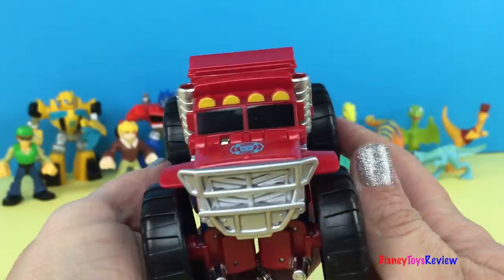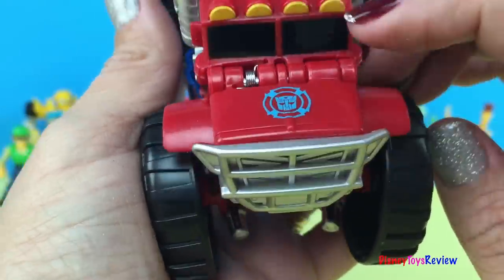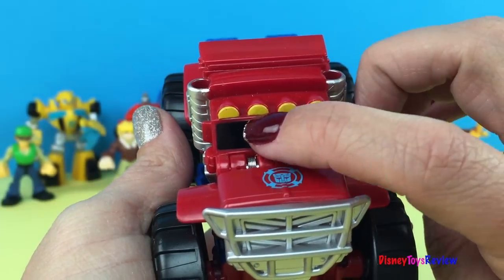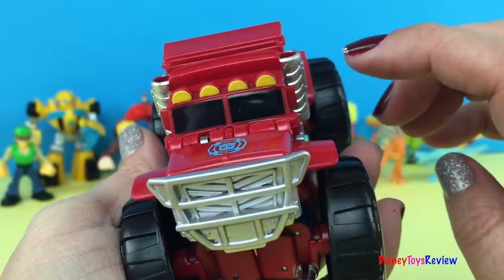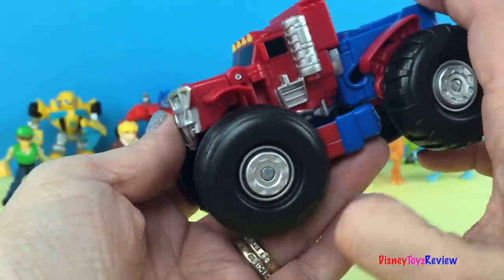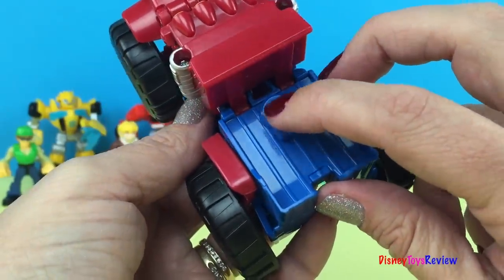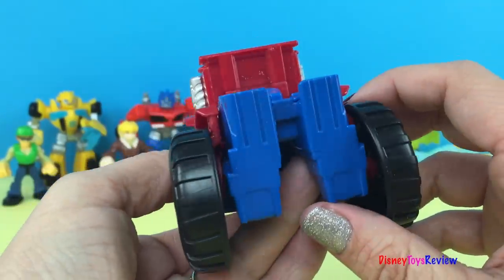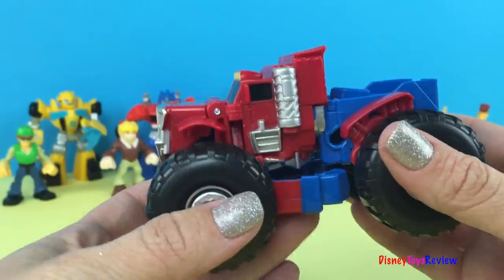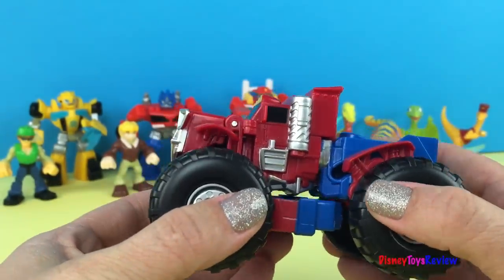Now let's look at him as a truck. He has a Transformer symbol on him. You can tell he's a big Mack truck and has lots of headlights. His wheels move. You can see in the back he's ready to hook into a trailer. He's got everything he needs — he can get to action quick and he can make a big difference.